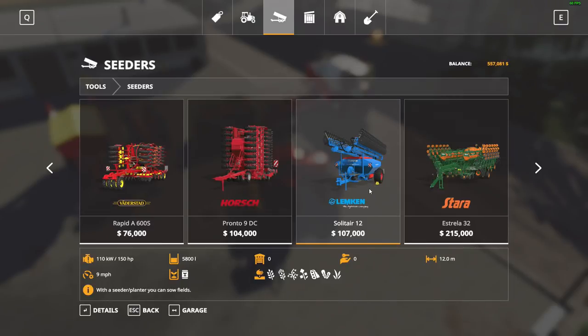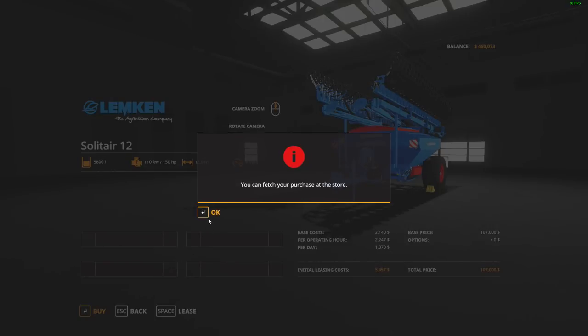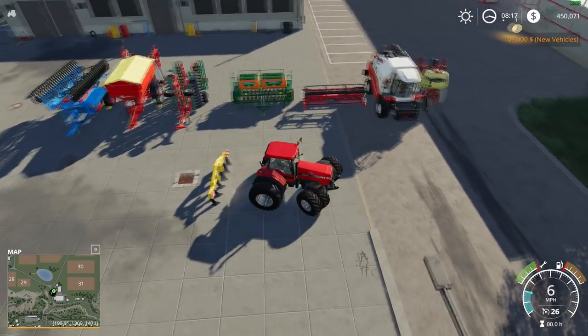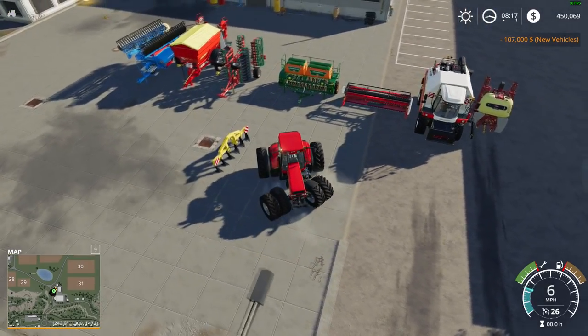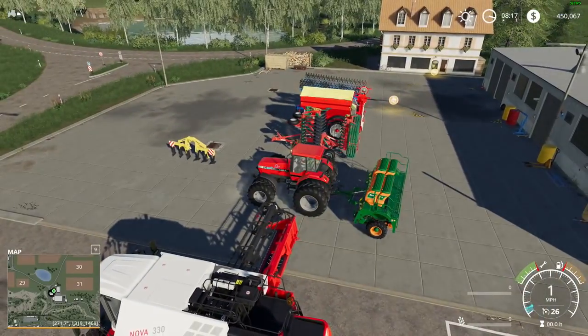With 261 horsepower on the Case, what kind of seeder can we pull? We can pull the six-meter Horsch — that's a pretty solid seeder. Actually, you know what — we can pull the Lemken. Why don't I make a play on the Lemken instead? I do have to cultivate before because the Lemken doesn't cultivate and doesn't fertilize, but we have the fertilizer spreader and the sprayer for that.